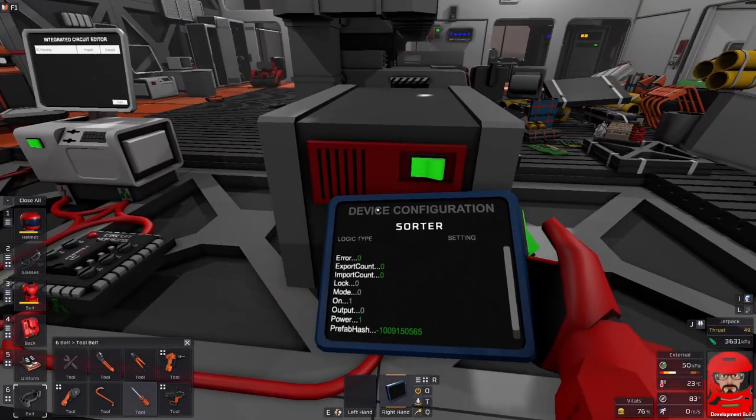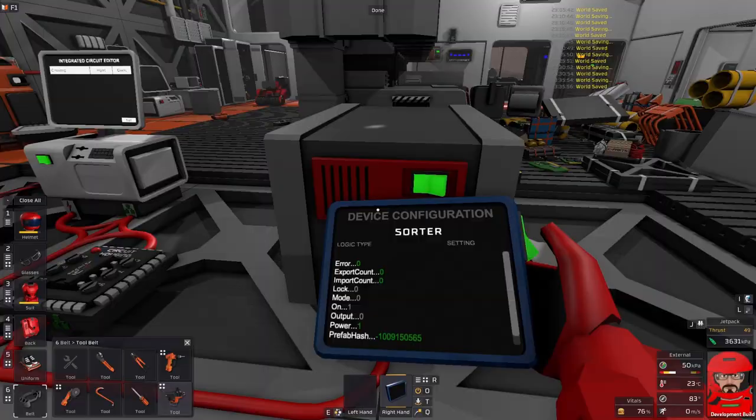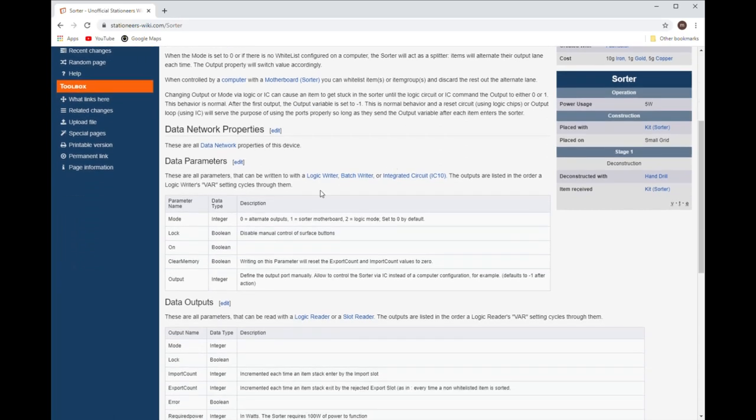Take a look at our sorter. We have a few properties on there: we have a lock, a mode, an on, and an output. The Stationeers wiki does have some good information on sorters. It tells us that the mode controls which way it works. Mode 2 is setting it to logic mode — as we're using it with logic chips, that's the one we're going to want. The output will define which port it goes to, so it'll be 0 for the front one or 1 for the rear one, and it does reset itself after each action, so it won't just keep using the same port.